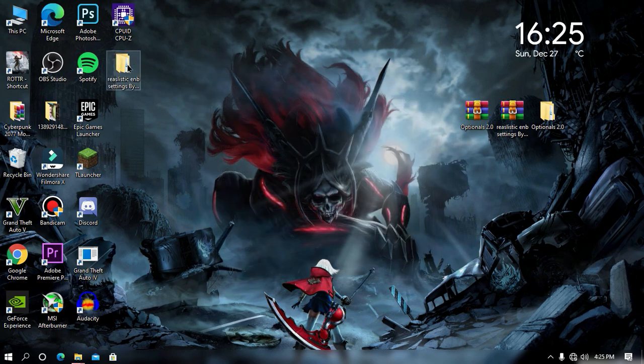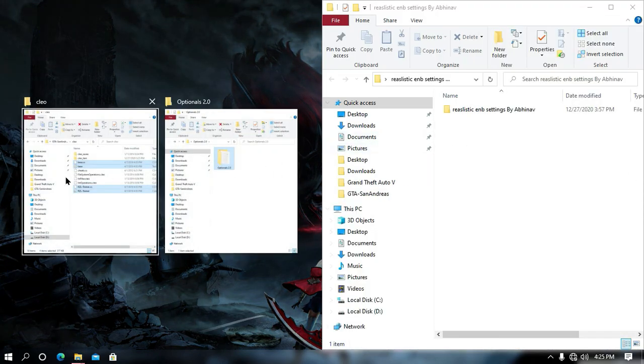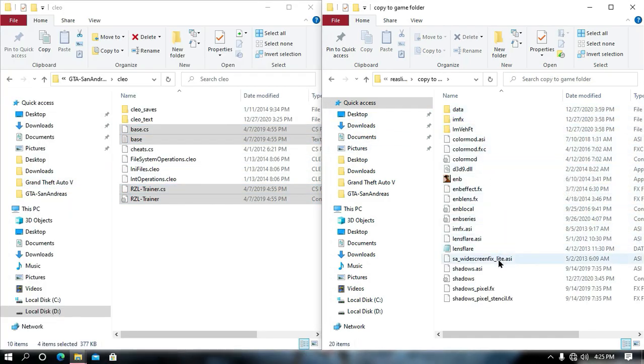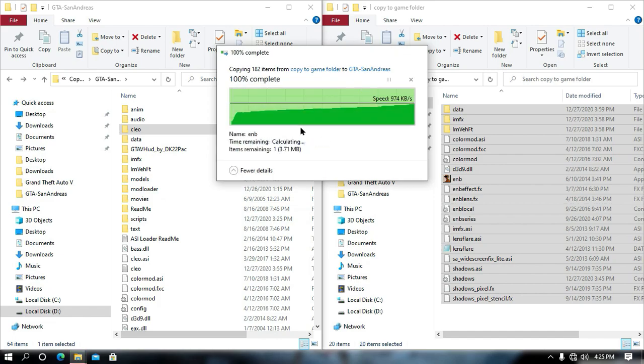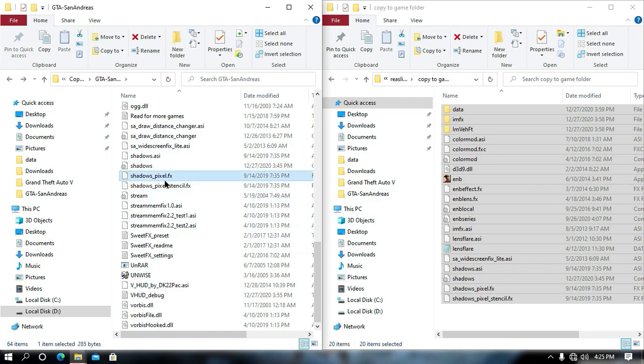Once the main mod has been extracted, open your extracted mod folder, then open your game folder. Once the game folder is open, drag and drop all the files into your game directory. You don't need to replace the ENB fix. Whenever you are launching your game, make sure to launch via ENB dot exe.